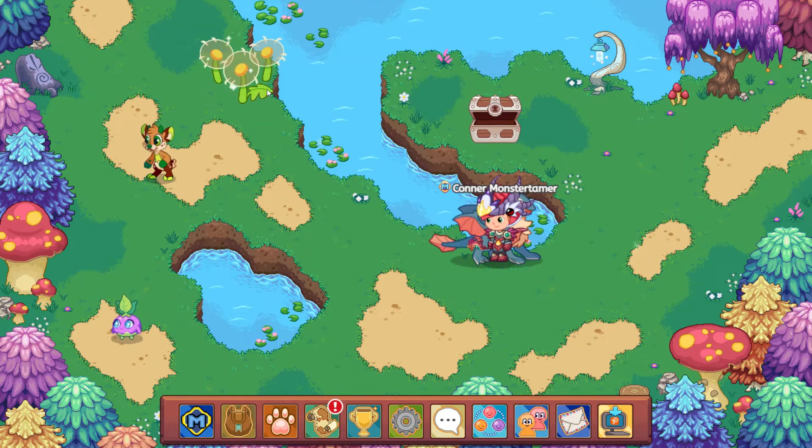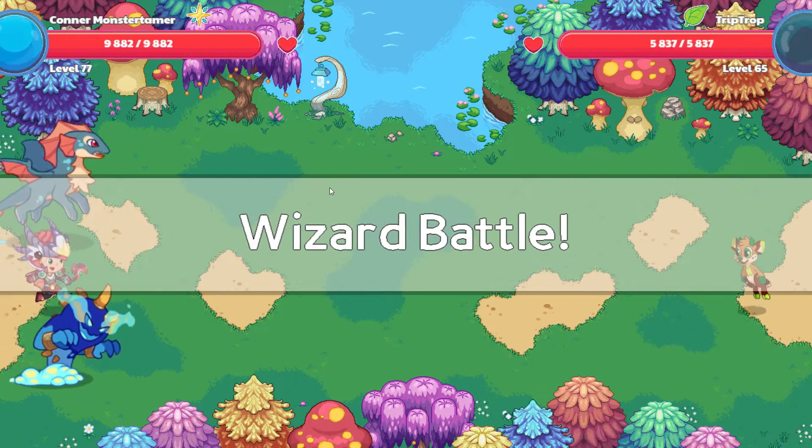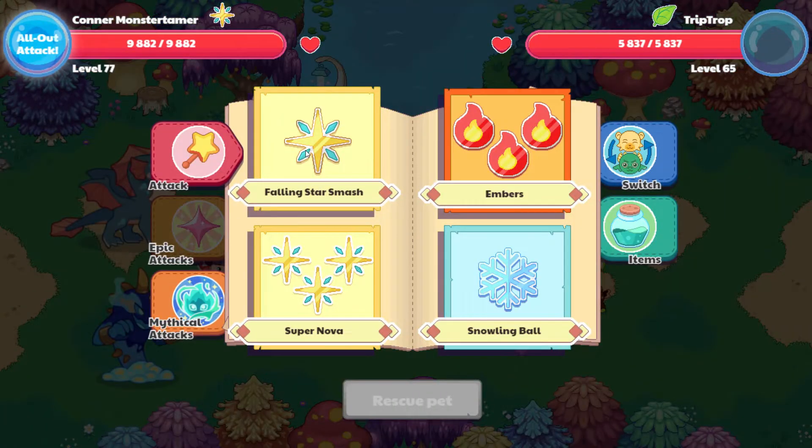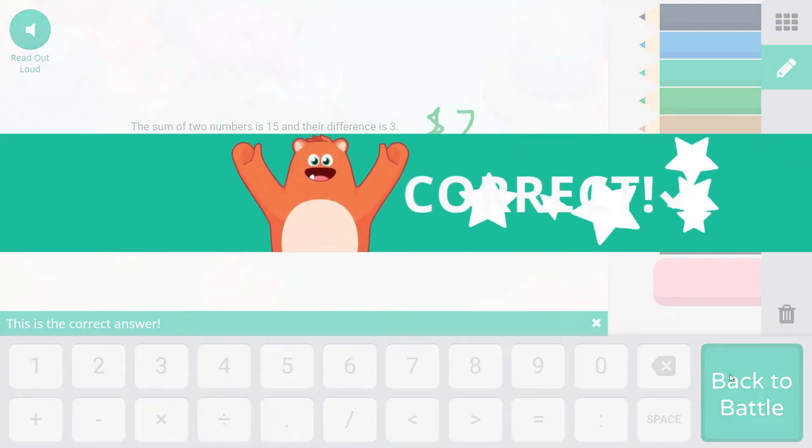Let's see if we can squeeze by TripTrop — nope, we cannot. Some days I'm able to squeeze by, some days I'm not. TripTrop, falling star smash: the sum of two numbers is 15 and the difference is 3. 8 plus 7 are the closest numbers that add up to 15, so we need to go one away — 9 plus 6, which has a difference of 3. I like to find the middle and then try to move it back. 9 and 6 — cast our spell.